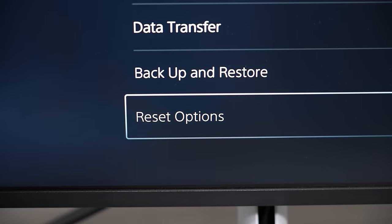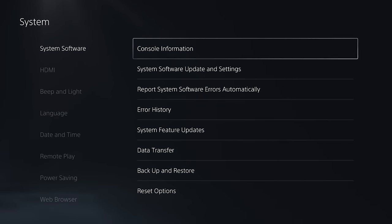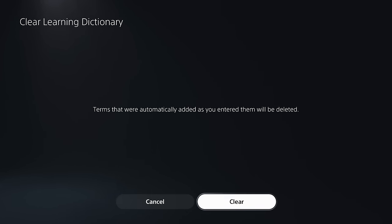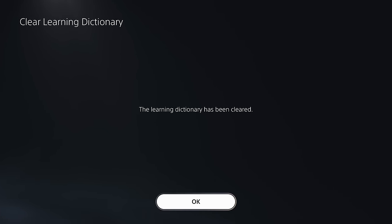Alternatively, you can also completely clear out your system learning dictionary by going into your system settings, selecting system software, then choose reset options, and select clear learning dictionary. And just like that, all the memory of anything you've ever searched or typed will be completely deleted from the system.